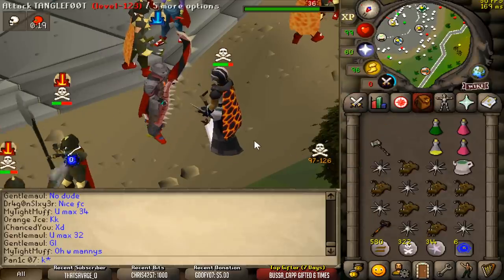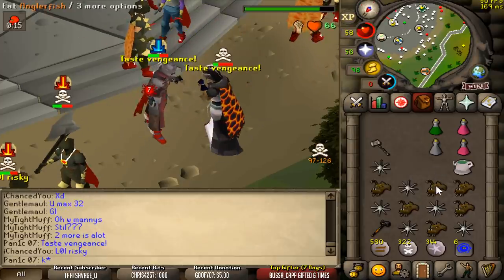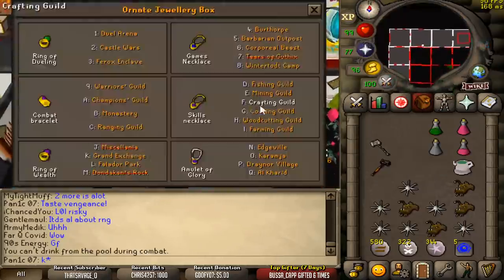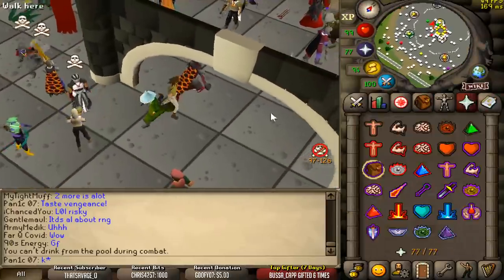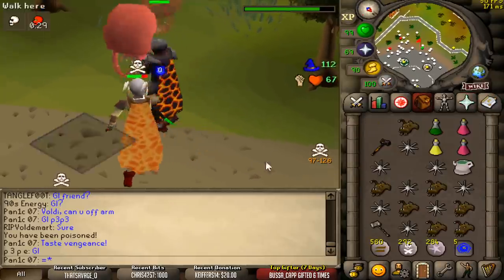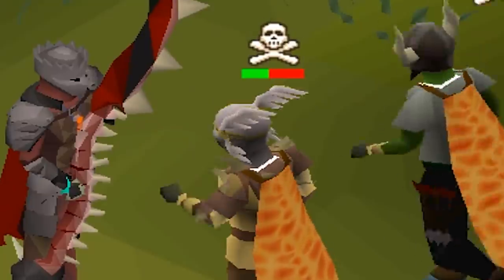He's probably gonna try and venge stack me here. Saw it coming — nice try. I think that guy chanced me because I was busy. I just wanted to show what was going to happen; I didn't really care if I was going to die there.